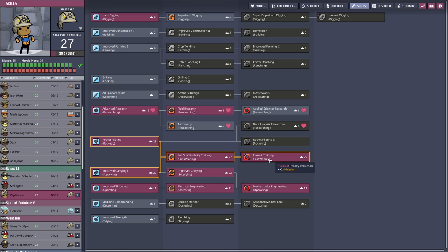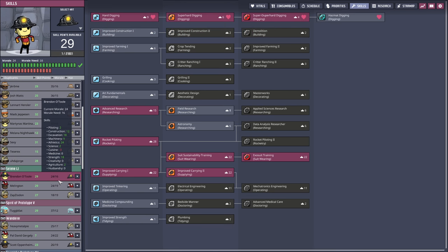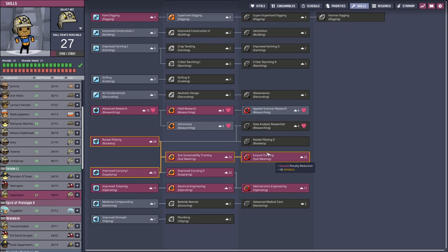You'll notice their morale is at 18 of 19, whereas Melington here is 24 of 19, and Brendan O'Toole is 24 of 19. They have much better aptitudes to gain themselves a bunch of extra mood points, which is why Zap is struggling a bit.